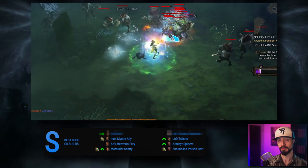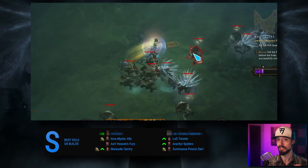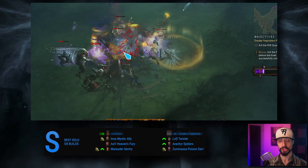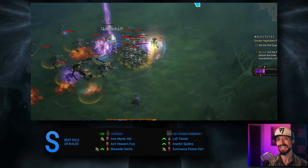On to number 3 — the Legacy of Dreams Twister Wizard. This is the best Wizard build for pushing GRs in Season 26, rising from A tier because it barely benefited from Soul Shards. While this build is very tanky, it is not beginner friendly at all — it has exceptionally complicated mechanics that require more skill and understanding than possibly any other build on this list. So if you're looking for a build that will reward you for learning, getting better, and mastering, Twister is an excellent choice for a non-brainless build.